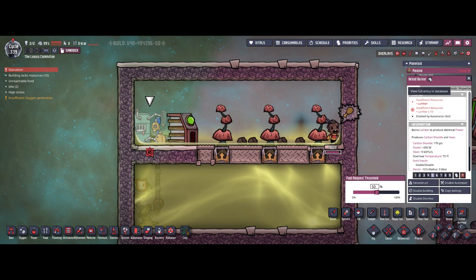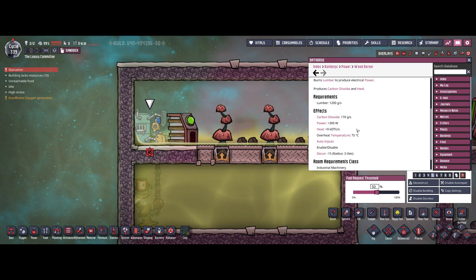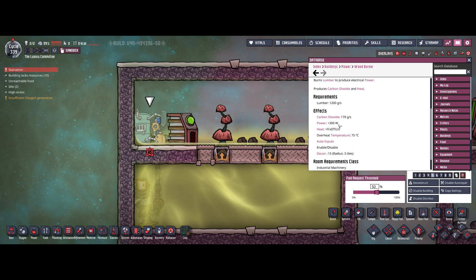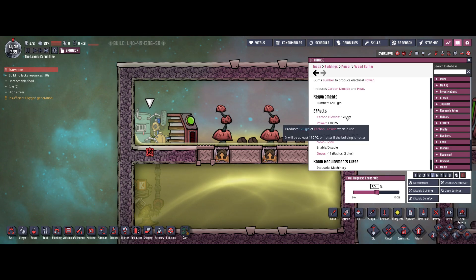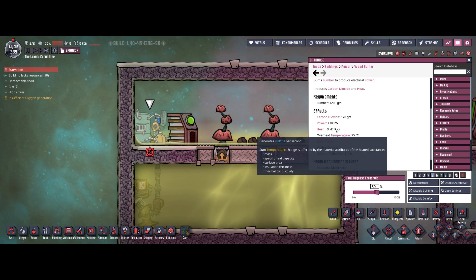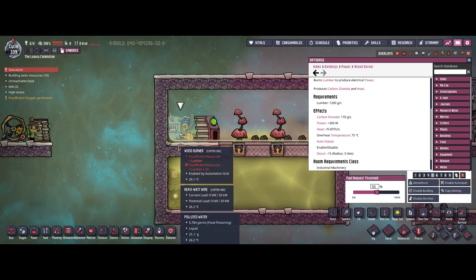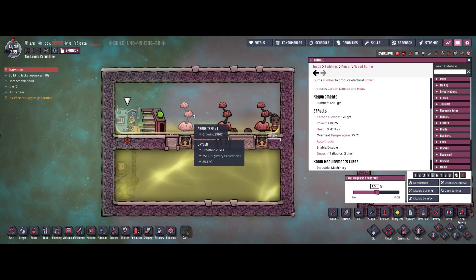Checking the stats: we need more than a kilogram of lumber per second, which is quite a lot. We only receive 300 watts, which is very low, and we also produce a huge amount of carbon dioxide — 170 grams — and a lot of heat as well. So there's really no big use for the wood burner in the game; you should switch to anything else as soon as you can.